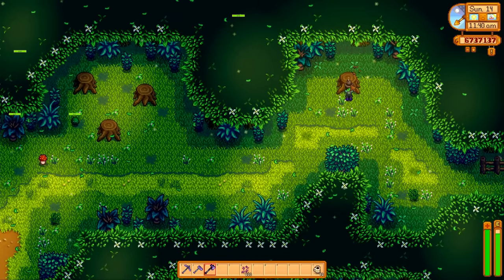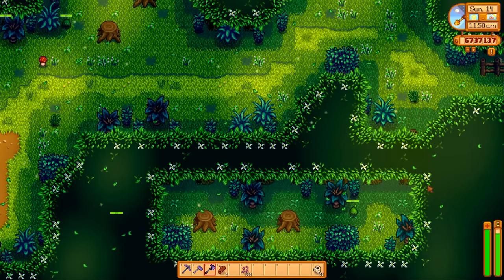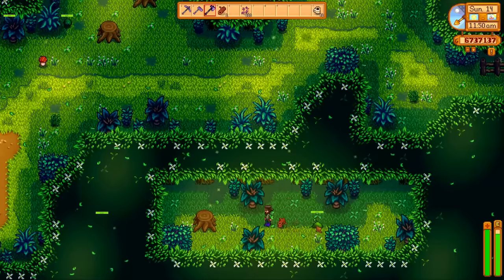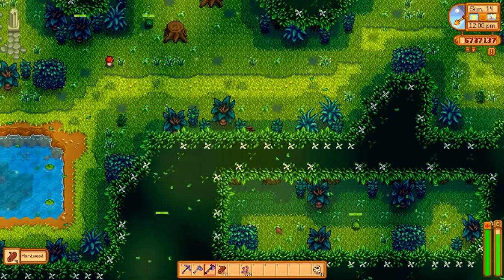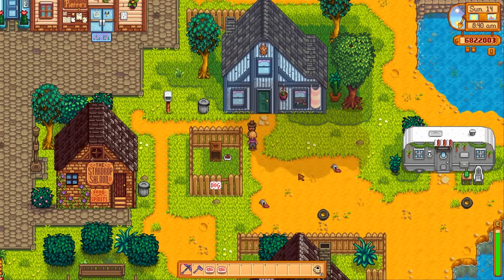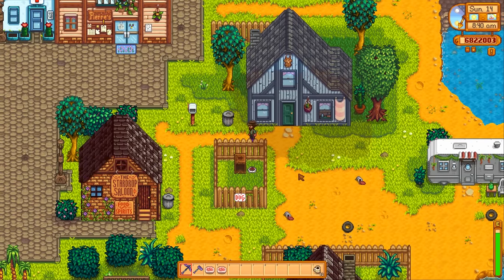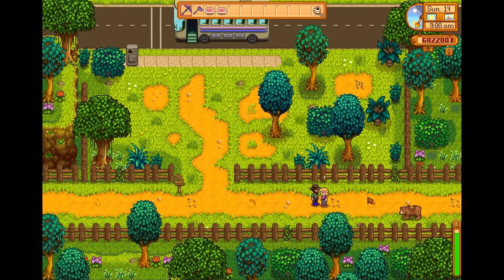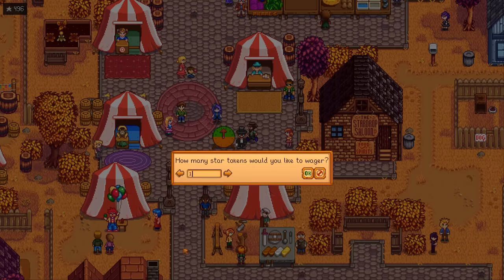The secret forest has more hardwood that you might have missed — like I did for two years. Block Pam at her trailer to get her to reach the bus stop faster by standing in her way. To almost always win at the Stardew Valley Fair, always bet on green at the wheel — someone good at math says so.